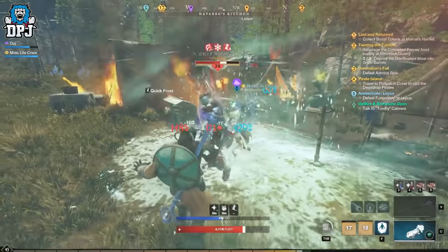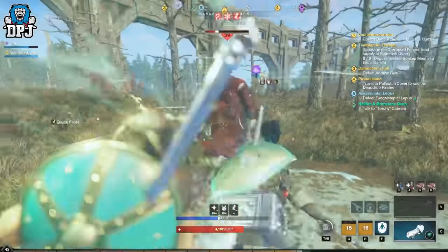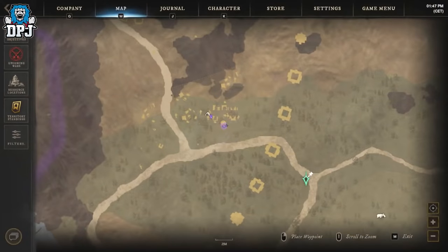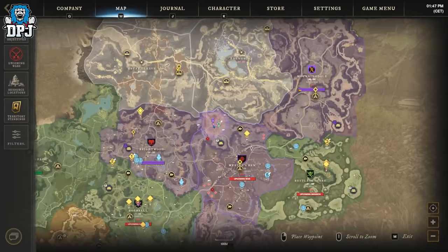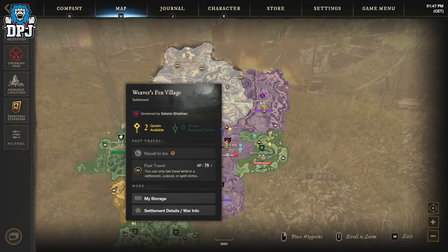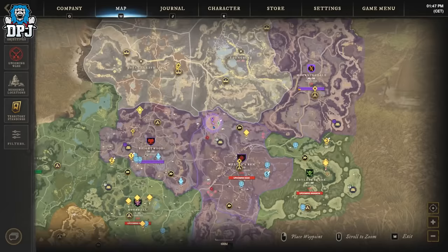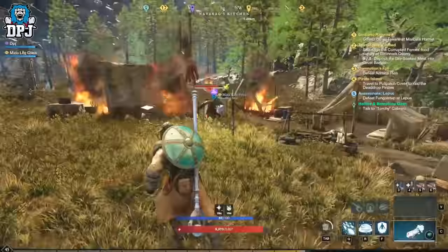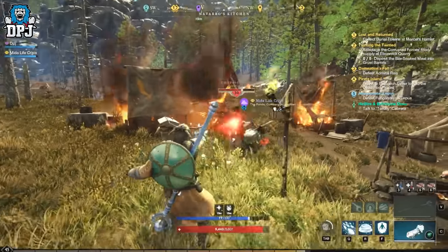Next up we have Chef Navarro, who is a level 39. This dude is located here on the map. He also spawns in every minute and his dedicated loot pool you can see on screen now.